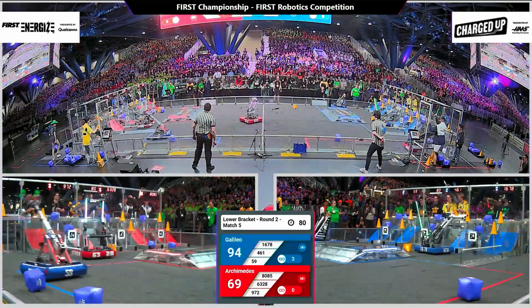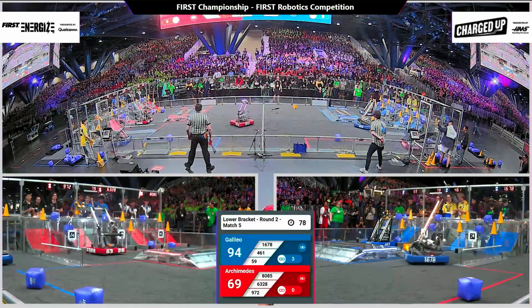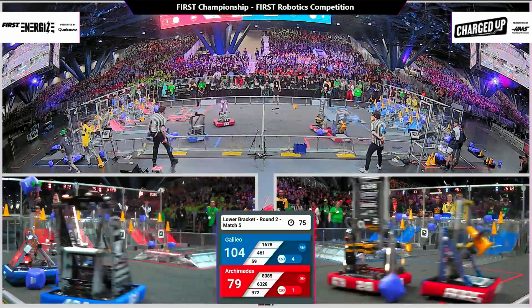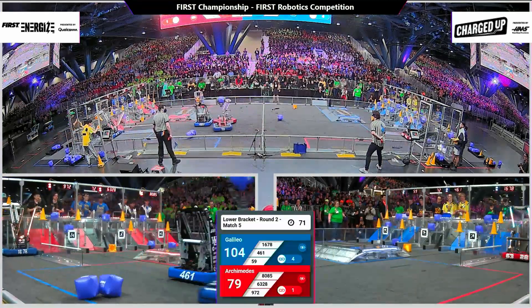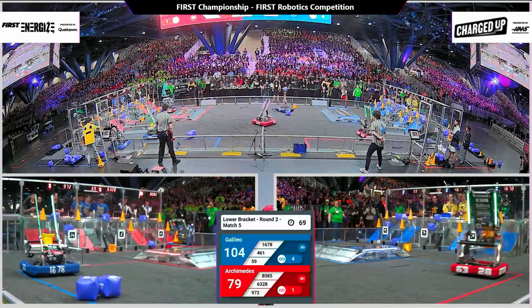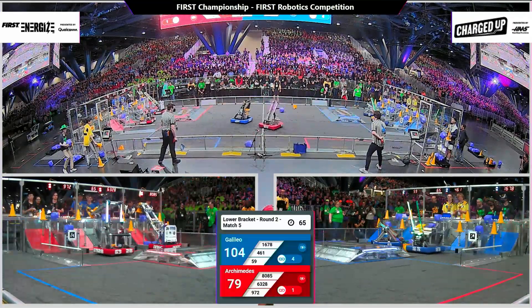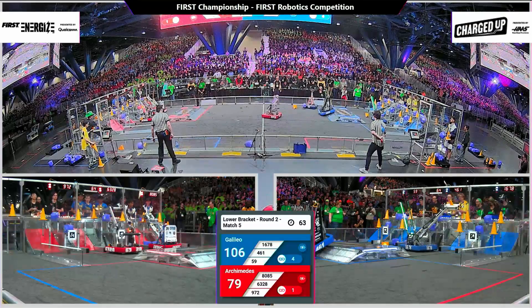Mechanical Advantage is on the case, 63 to 28, capping off a 10-point length that will help close this gap. But 461 not letting up the pressure as they hold back the red defender. 1678 spins around aiming high.